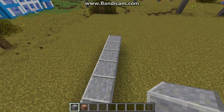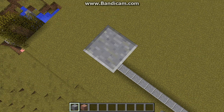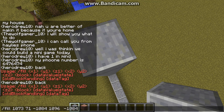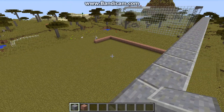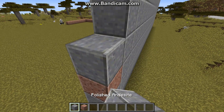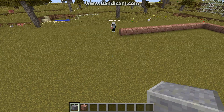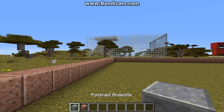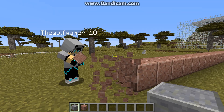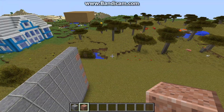Counting out the blocks on this side to 10. The sides are going to be like this. Wolfgamer, we're doing two sides andesite and two sides granite, so you make the other side granite. It actually looks pretty nice like that.